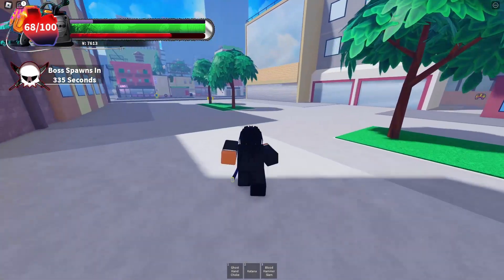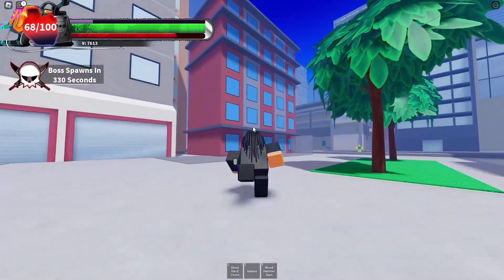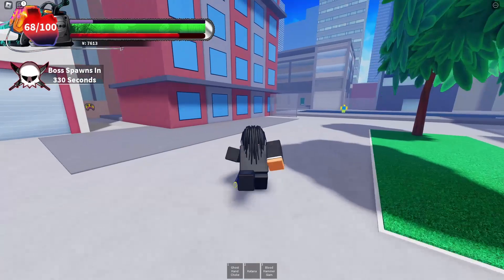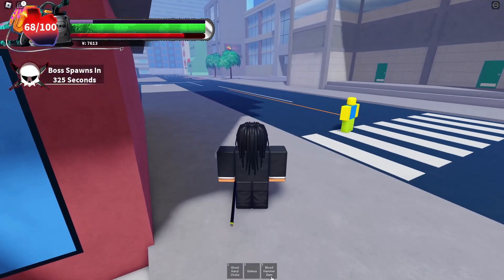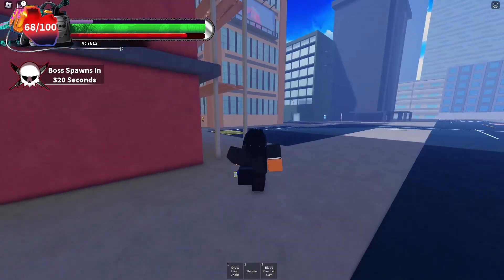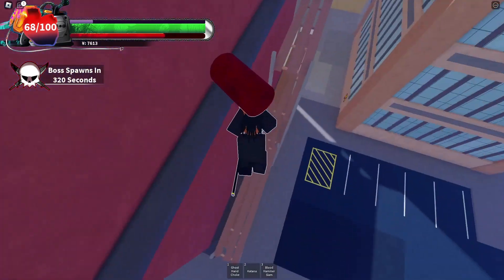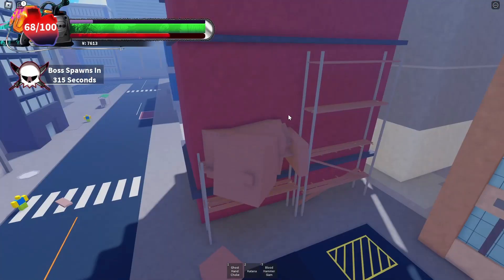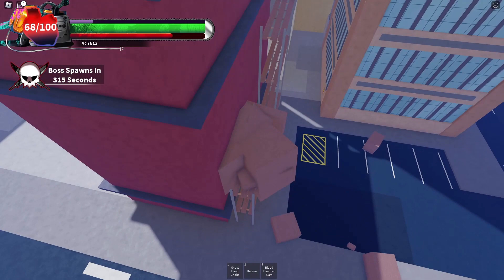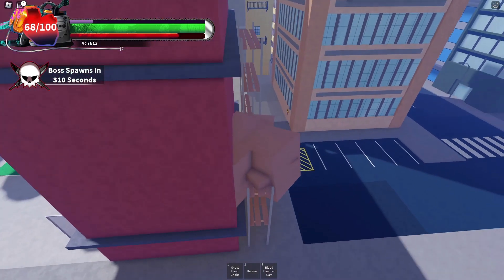So basically what I did to find my hybrid mode — you see this building right here? I kept server hopping, and then what I did is you need to have the Blood Hammer Slam. You get that from the contract dude, and then I just used my Blood Hammer to crack here. You want to use it three times so you can get up this building.